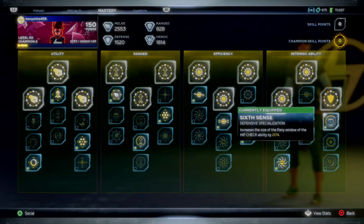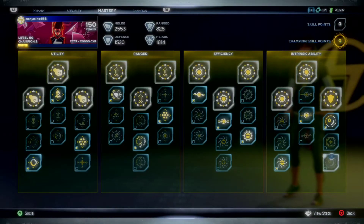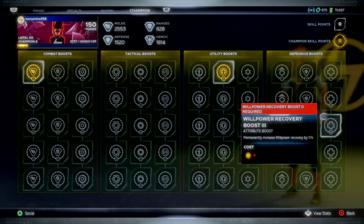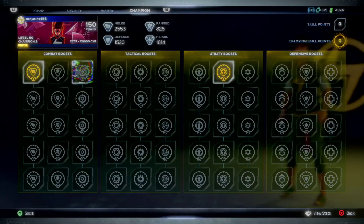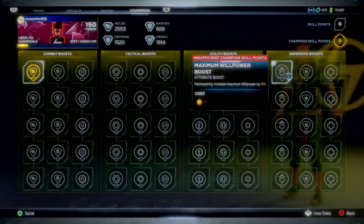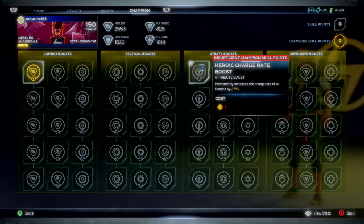Sixth Sense increases the parry window of Hip Check by 20%. For champion points, she only has two perk chance slots. Early on I did melee, but now I know to skip melee, ranged, and maximum willpower boost — those three don't work. So I'm sticking to perk chance, critical chance, stun chance, and heroic charge rate.